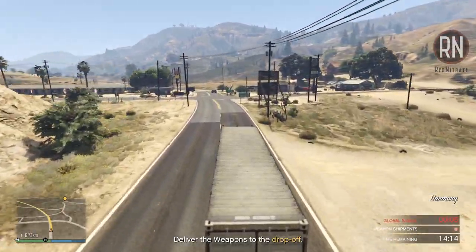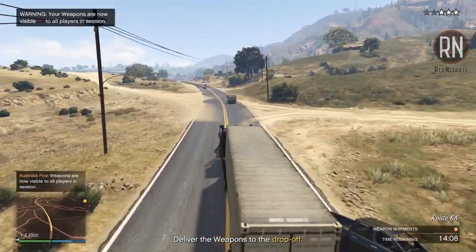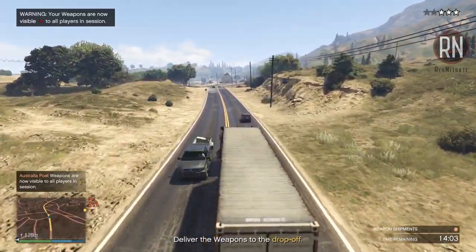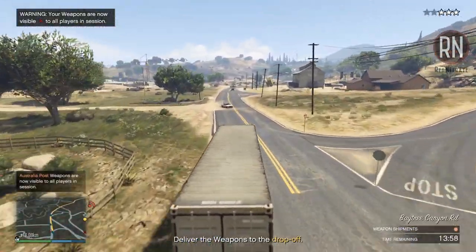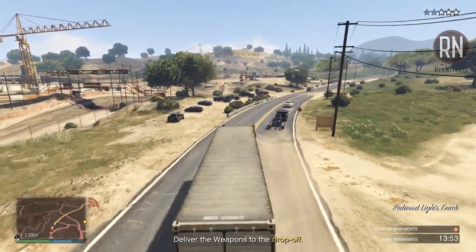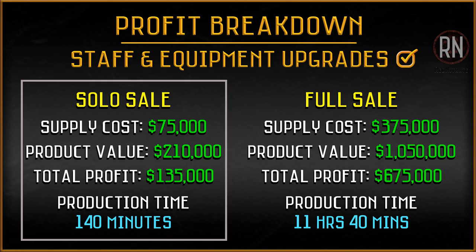Now for the manufacturing side of the bunker business, where your staff will turn your bought or acquired supplies into product available for you to deliver and sell for a big profit. Manufacturing sellable product is more straightforward than research — simply keep your bunker topped up with supplies and it will produce guns ready for you to sell. When going solo, you'll want to only purchase one round of supplies to guarantee a one vehicle sale. 75k worth of supplies will get you 210k worth of product, and will take a bit over two hours before it's ready to sell.